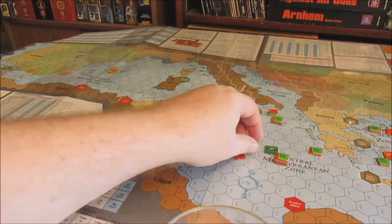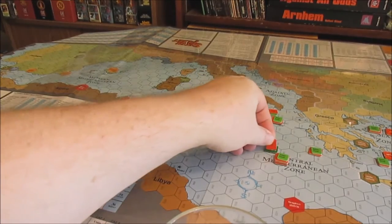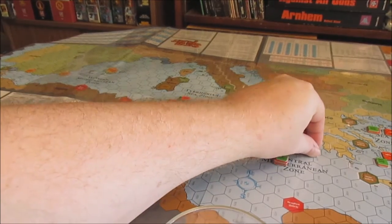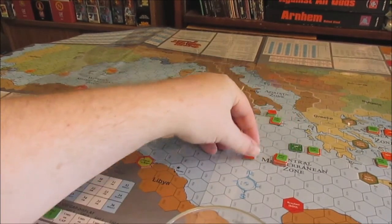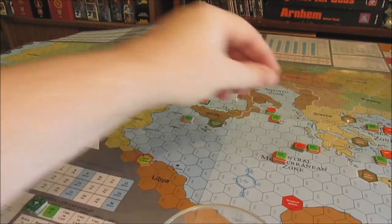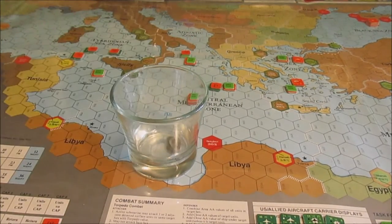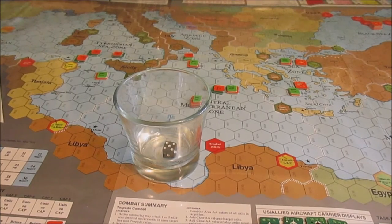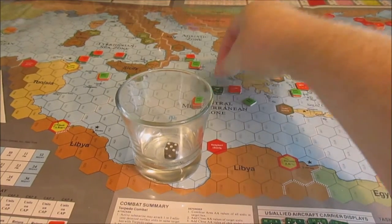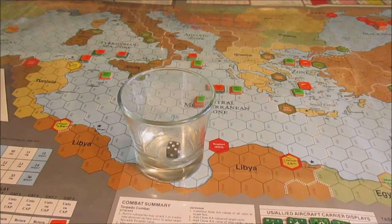Now we've got the wounded Drum. She's got 11 torpedo factors — that's not a lot. Let's go after that sub right there — her value is a five. Five on the five column is a three, which is not enough. Should have paid attention to that. And that's all the US subs.